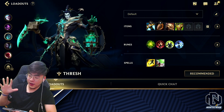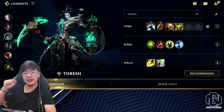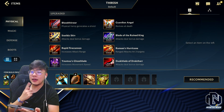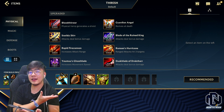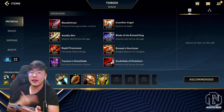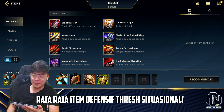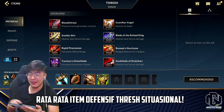Jadi pertama kita bakal ngomongin items, rune, dan spells. Terus kita baru masuk ke gameplaynya. Kenapa itemnya gua cuma ngasih segini? Karena jujur ini item yang lu bisa bikin di setiap game, dan yang lain itu situasional. 3 item terakhir Thresh itu situasional. Jadi pertama gua jelasin dulu 4 item awalnya.